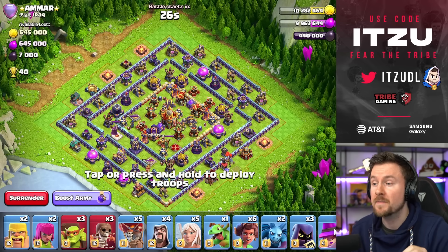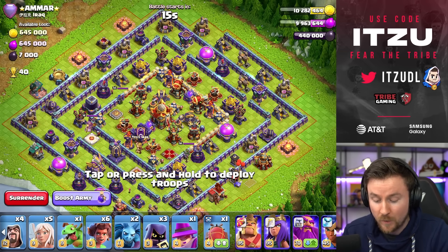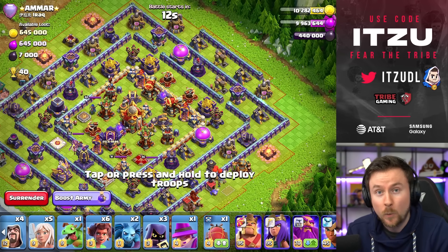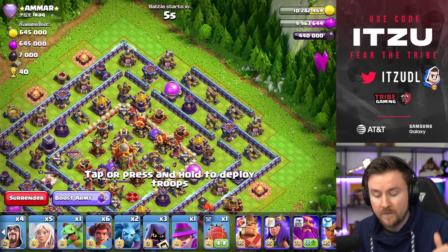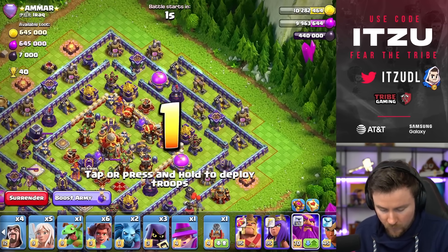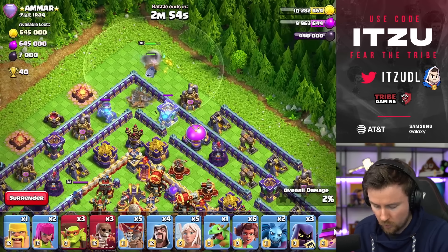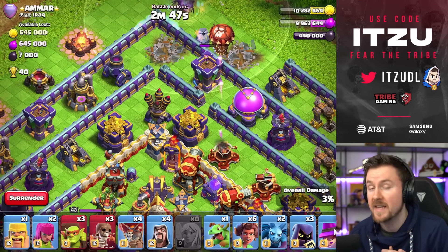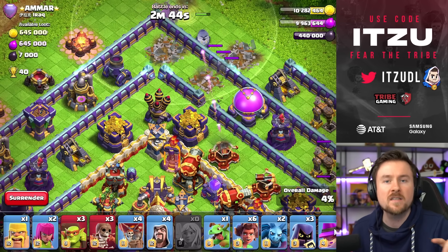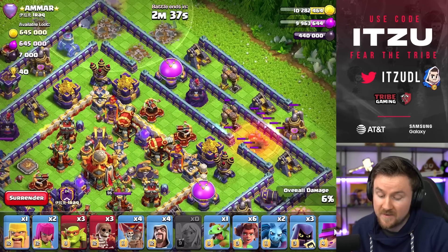In this one we have another ring base. And by the way, the base we just attacked was a Star's base, and this one is another Star base - which is definitely crazy for him. You don't need any complicated Queen Charges whatsoever. We're going to have a Flinger on one side and the Warden Walk on the other. Let's have the Warden Walk on the top side because that's where the Mortar is. Already nice to go - now we have the Healers with the Warden, and the Warden is supposed to take down this air defense. Once that air defense is gone, we start a smash with the Root Riders. This is how you approach those ring bases.